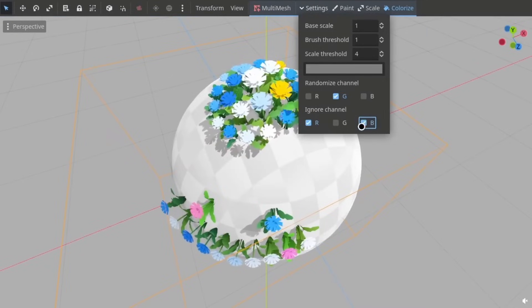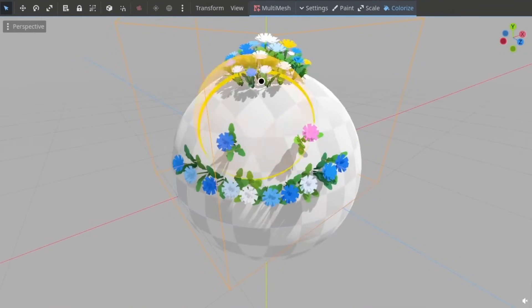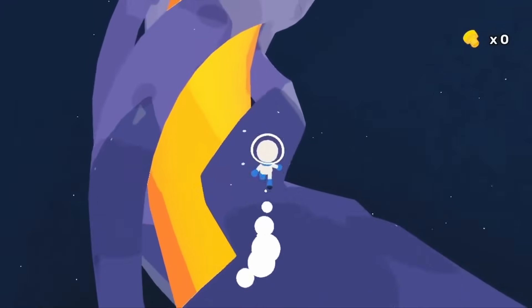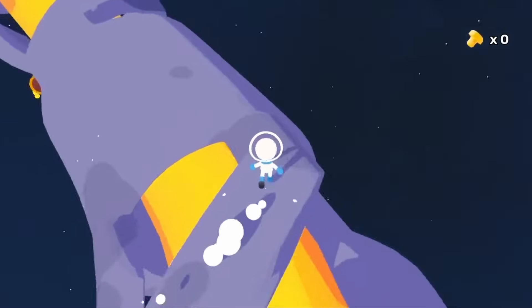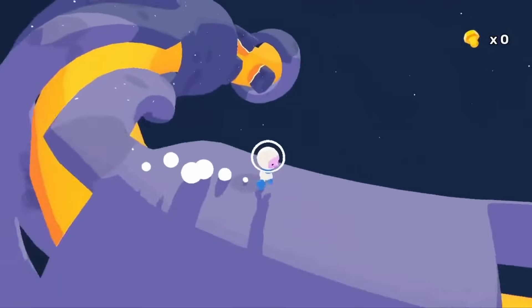The tool is part of Tebo's recent adventures in the engine, including a neat Mario Galaxy-esque platformer that is currently in the works. You can download the plugin on GitHub and check out their work on Twitter.